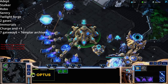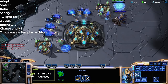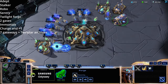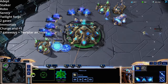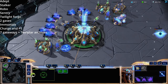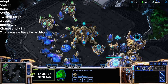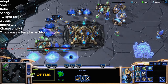Once we start not needing to produce probes anymore, we're going to be adding seven gateways — seven new gateways means a total of eight — plus templar archives. For the rest of the game we are just producing units; no other thinking, just produce units. I like to add them in even numbers: go up to four, then six, then eight — adding in groups of two. We're going to go up to mass charge zealots, mass archons, and a couple of immortals; that's the idea behind this build.